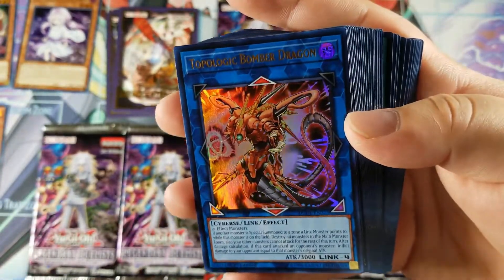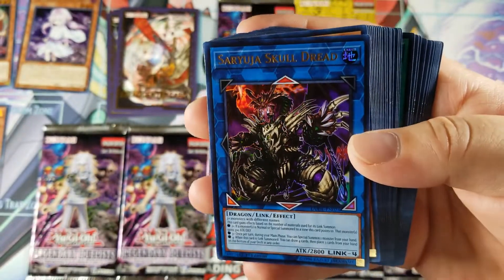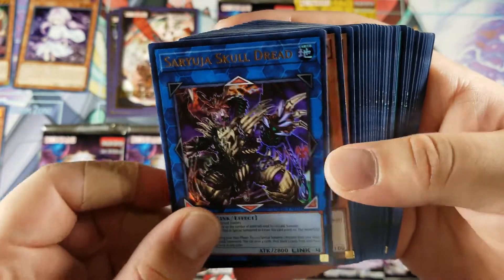Topologic Bomber Dragon — nice. I totally forgot about Saryuja Skull Dread — very cool. I haven't seen this card since I pulled it like the longest time ago. I always thought Saryuja was a Dark attribute — I didn't know it was Earth.